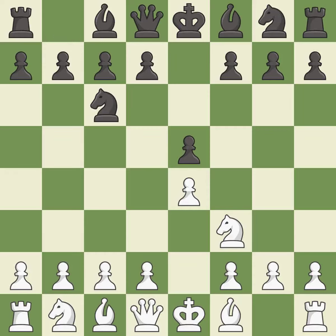NF3 develops the knight toward the center, attacks the E5 pawn, and prepares to castle. NC6 develops the knight toward the center, protects the pawn on E5, and eyes the D4 square. The Rui Lopez opening develops the bishop to immediately attack the knight on C6, the lone defender of the E5 pawn.